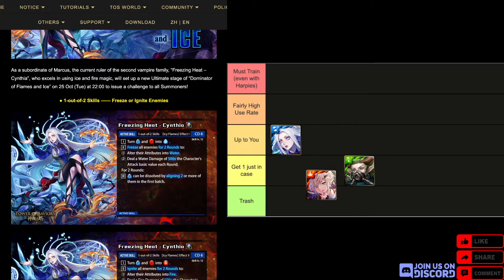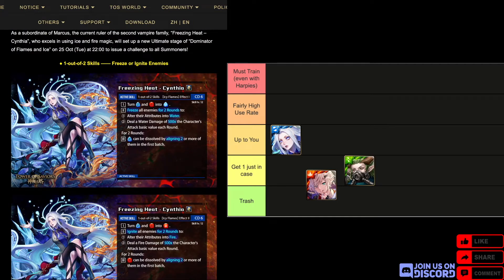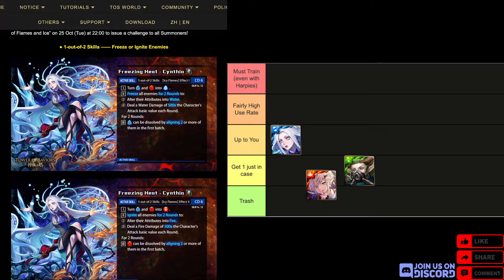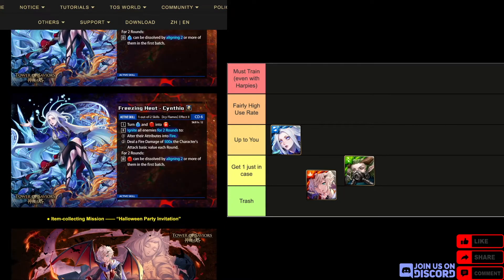There's a new ultimate card: Water Human Scythia. It's a one-out-of-two skill active, so you can only choose one at a time. CD6 — basically a downgraded effect of Totoroki. You can freeze or ignite enemies and turn water or fire into enchantment water or fire. No sky-dropping shenanigans. There is sustained damage on the enemy but that probably isn't going to be very important. Water or fire can be dissolved by landing two or more in the first batch. I don't see this card being used a lot because it's just a worse Totoroki, but if you don't have Totoroki you can get this card — I think it'll be used as a replacement sometimes.